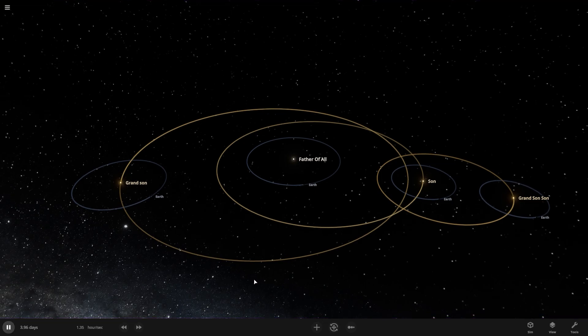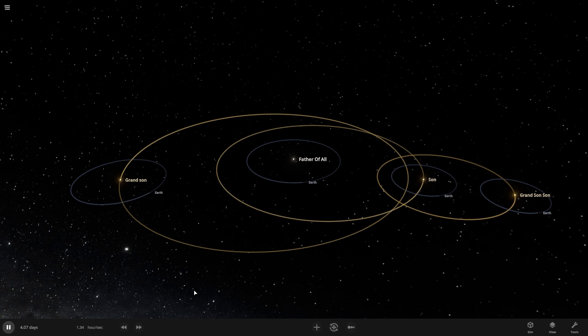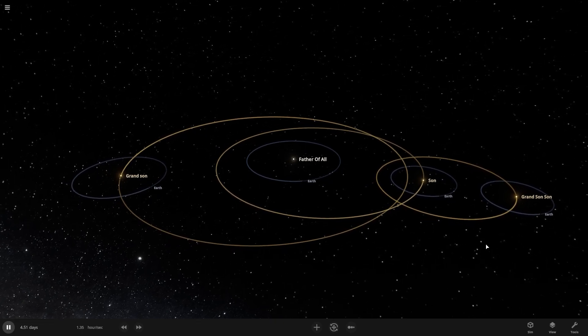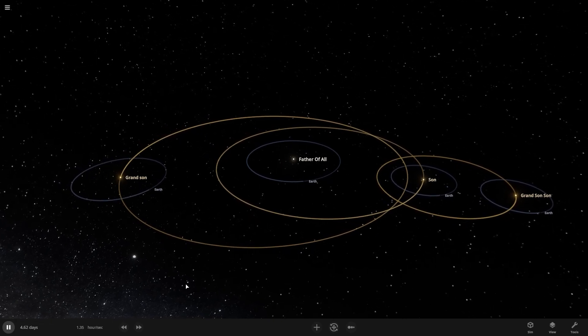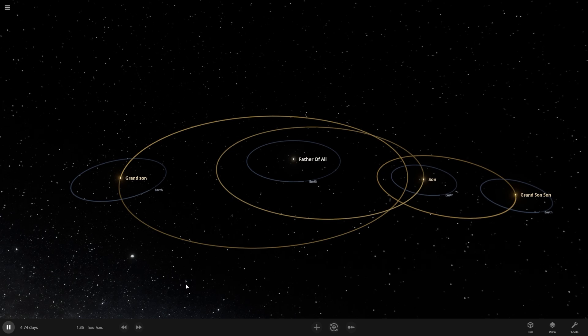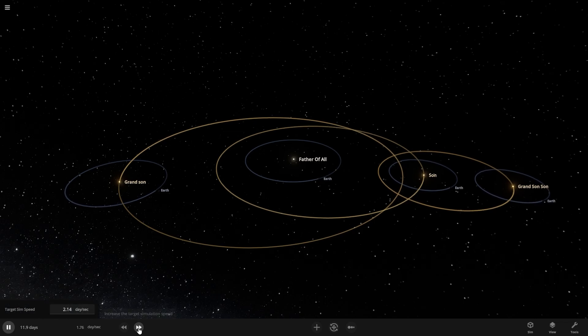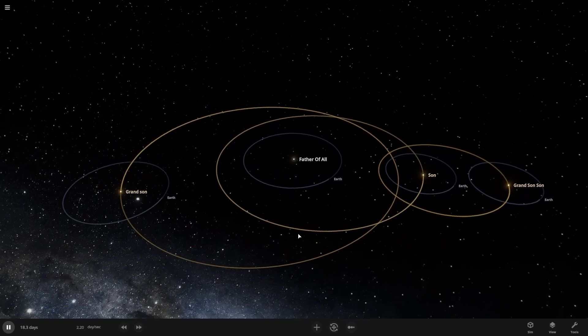This is the start of the simulation, but the speed of the simulation is really slow — we can't see any effect on the four-star system. So I have to fast-forward and speed up our simulation here. And there we go — now we can see motion in our simulation.